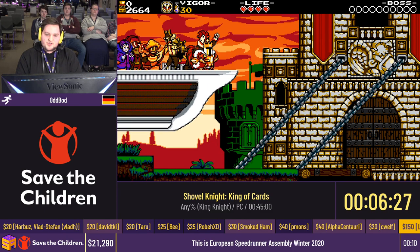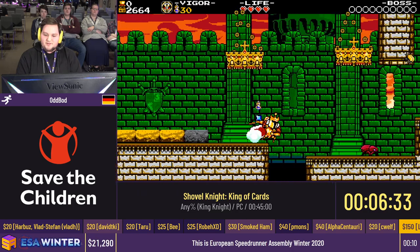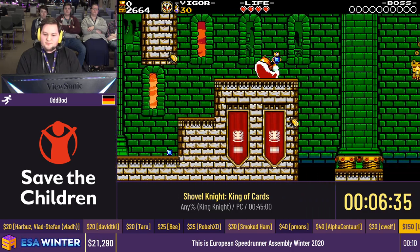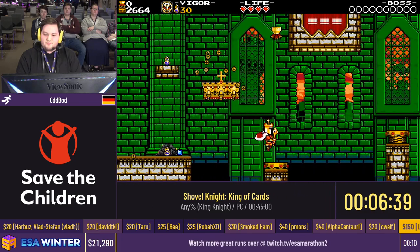You saw the main hub there being the airship. We'll go there — we have to go back there once in a while. You always see me return to title and then go back into the game, because it skips some animations on the overworld and it just turns out to be slightly faster to return to title rather than the map.